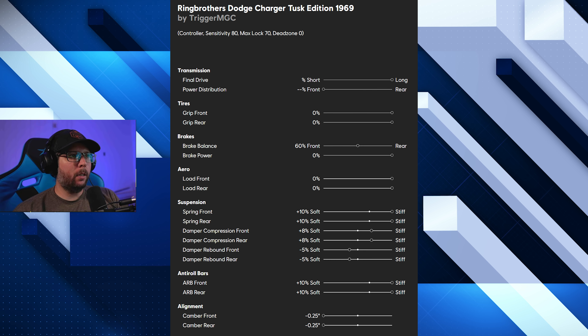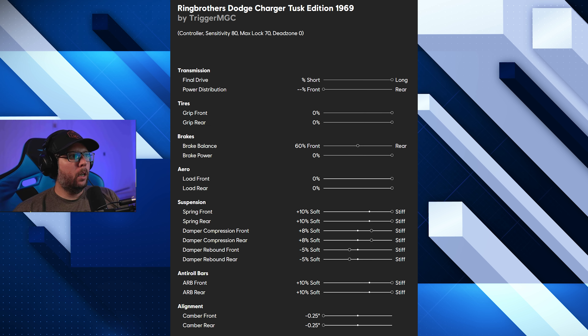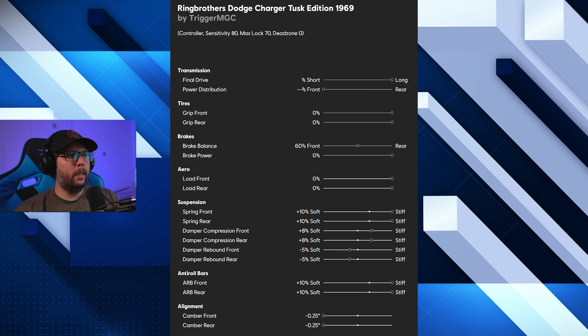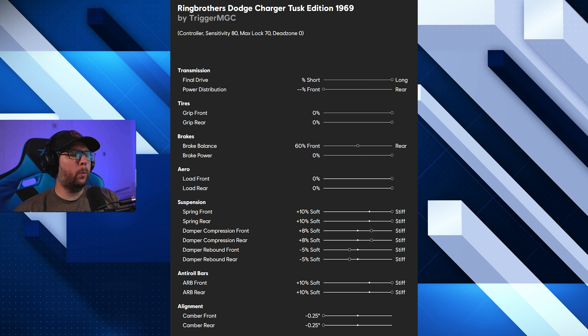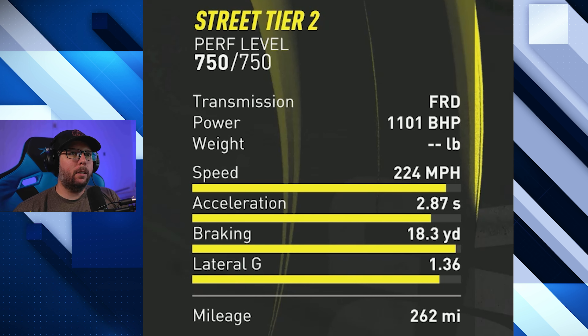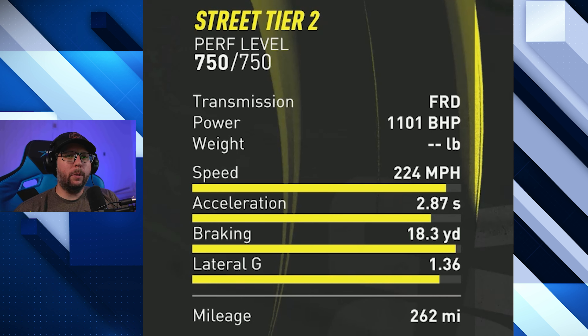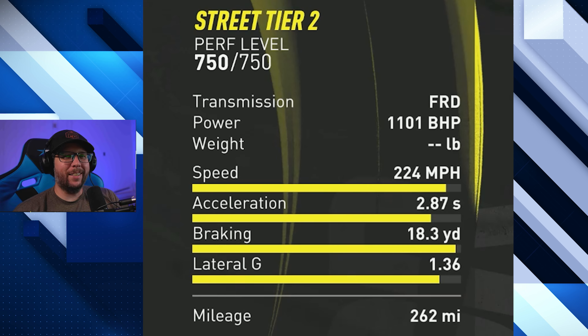For the brake balance, we're at the stock 40% or 60% towards the front. Going down into the suspension — this is where I made a bunch of changes. Spring front and rear plus 10, plus 8 for the compression front and rear, and minus 5 for the rebound front and rear. The anti-roll bars are at plus 10 on both. For the camber, we're at minus 0.25 on both. That gives us a lateral G stat of 1.36, braking of 18.3, acceleration 2.87, and top speed of 224 — fairly normal for Street 2, even though it actually gets up into the 230s. Enjoy the Grand Race — it's interesting what happens.